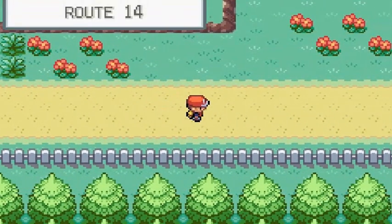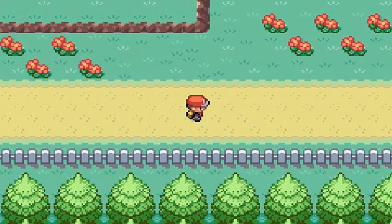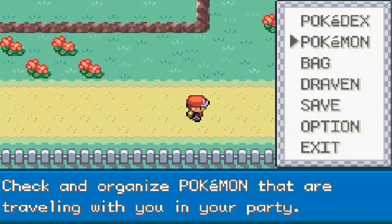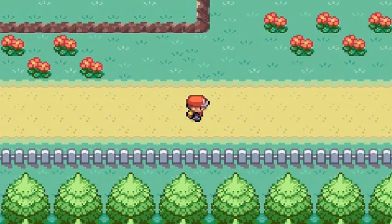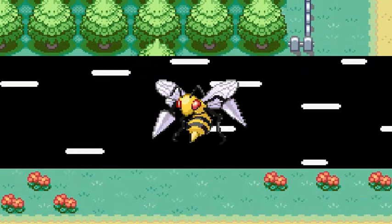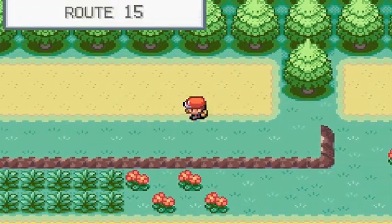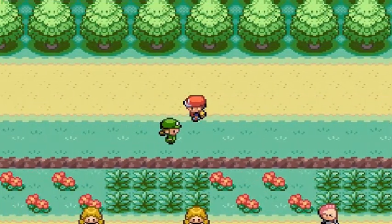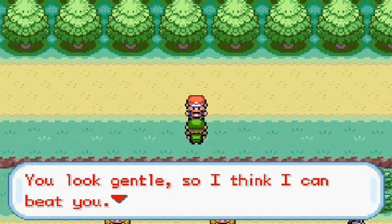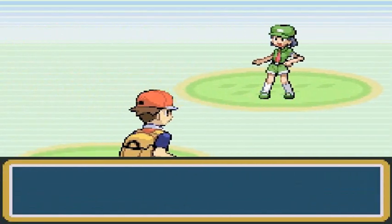Let's go ahead and battle some more trainers. We are in Route 14 now and this person probably has a Clefairy. I'm not wrong! We're in this section and we're going to be battling quite a few trainers up here, also finding an item we'll need later on. Route 15 — here is a trainer. 'You look gentle, so I think I can beat you.' Do I really look that gentle?